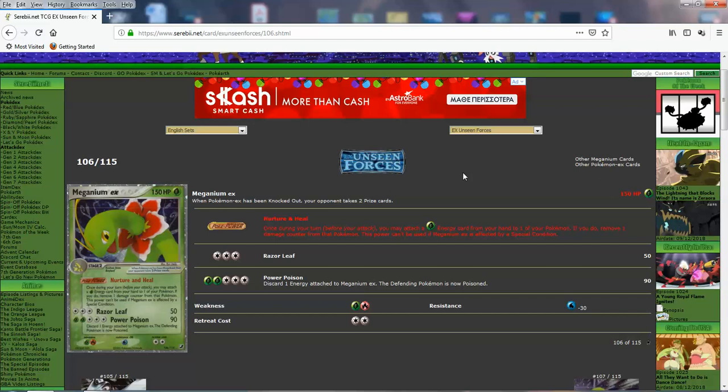Meganium EX has 150 HP and 1 retreat, but a double weakness — that's sad. Bursting Up: once during your turn, when you play Typhlosion to evolve, count the number of your opponent's bench Pokemon and search your deck for that many fire energy cards, attached to one of your Pokemon. Very useful energy acceleration, though you only get the effect once. Nurture and Heal: once during your turn, you may attach a grass energy from your hand to one of your Pokemon; if you do, remove one damage counter from that Pokemon.